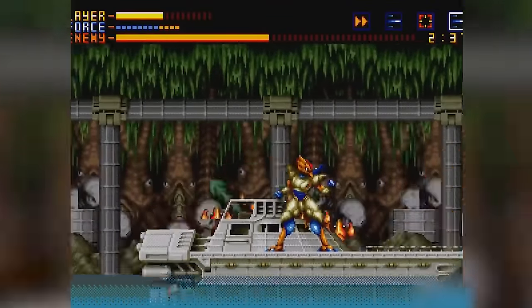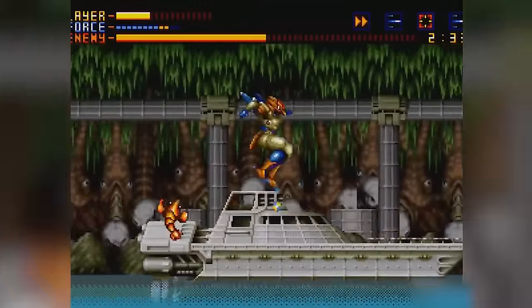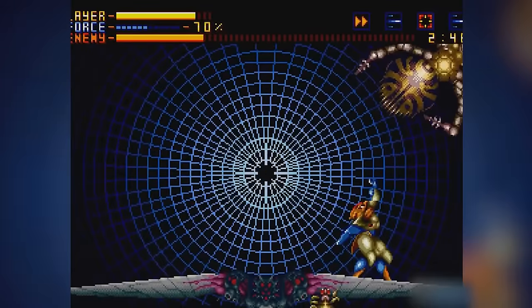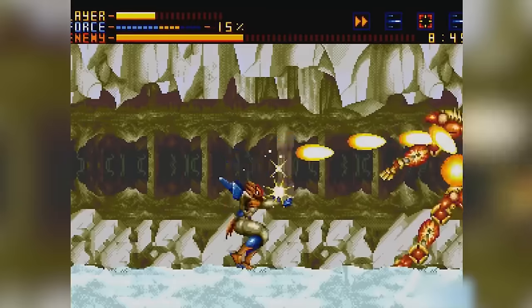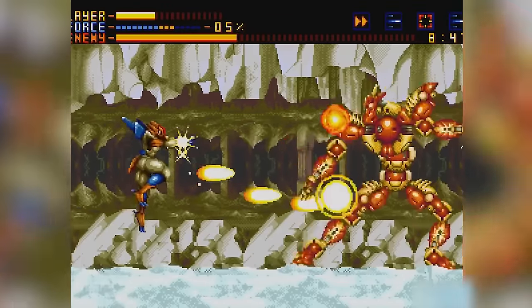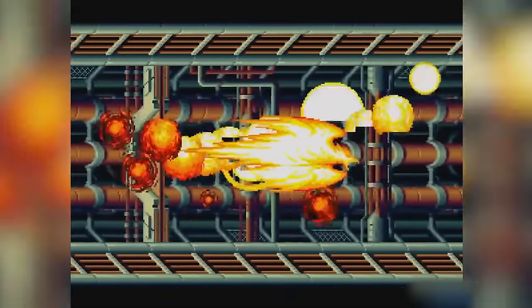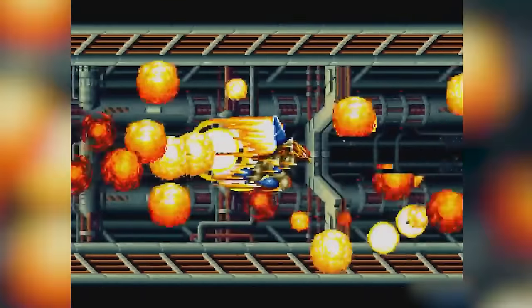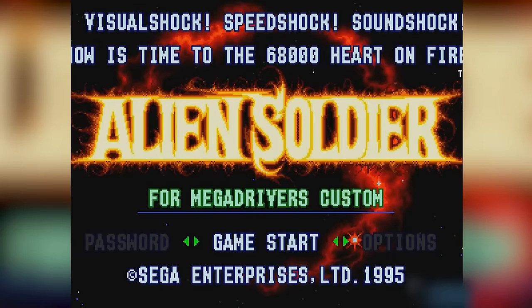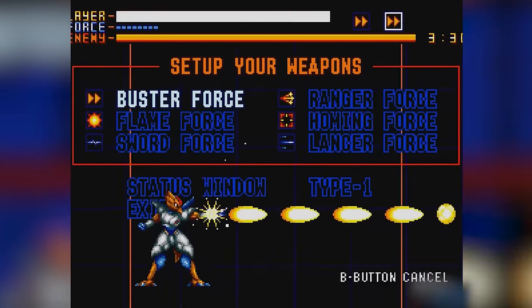Gameplay-wise, this game is all about intense boss battles. You play as Epsilon Eagle, blasting through 25 stages filled with 26 bosses. The stages are short, giving you a breather between the epic boss fights. You've got a variety of weapons to choose from, each with its own ammo system. Epsilon can run, double jump, hover, and even dash across the screen. When at full health, this dash turns into the Phoenix Force, a powerful attack. There's also a cool counter move that can turn enemy bullets into health. The game offers two difficulties — super easy and super hard — catering to different skill levels.